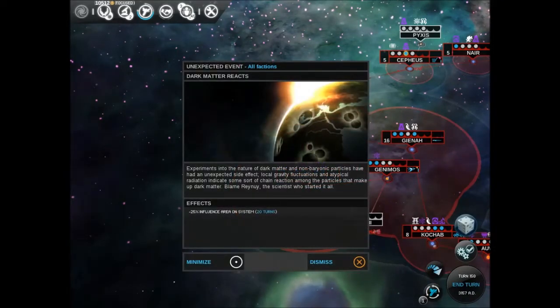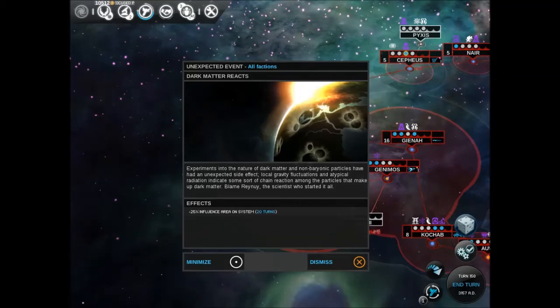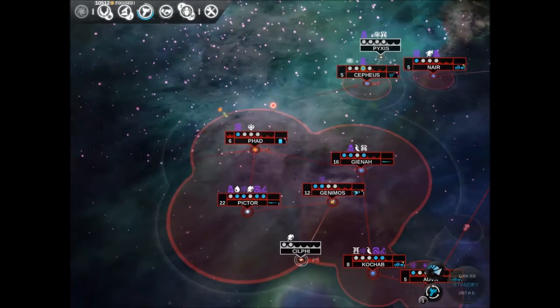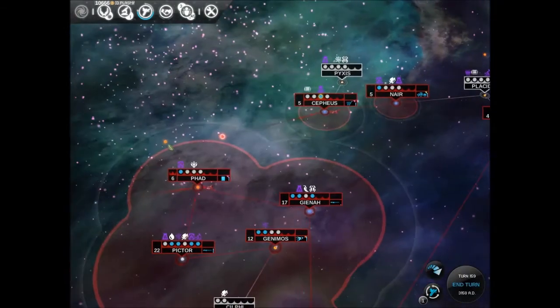Dark matter reacts — this is bad, a little bit bad. Experiments into the nature of dark matter and non-bionic particles have had an unexpected side effect. Local gravity fluctuations and atypical radiation indicate some sort of chain reaction among the particles that may make up dark matter. Blame Ray — the scientist who started it all. Why would he do that? With his company set up. Silly. Ridiculous.